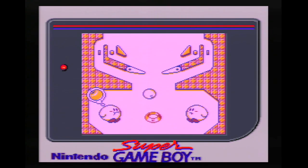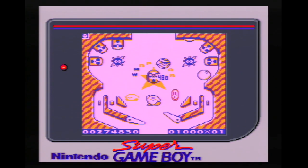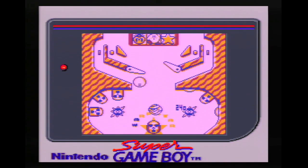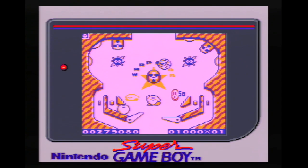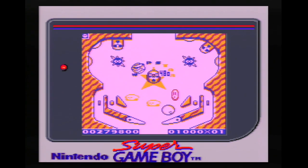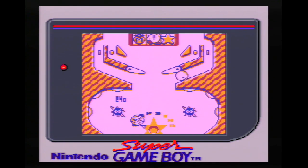There are essentially two things needed for a good digital pinball game. First, physics. Normally one would prefer hyper-realistic pinball physics in their digital pinball, but this is the Game Boy in 1993. Instead, Kirby feels slightly oversized and is a bit on the floaty side — both of these things work in our favor. You rarely feel like you are losing your pinball down the outlanes or the drain because of poor board design or bad pinball physics.